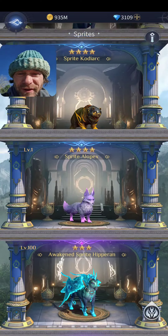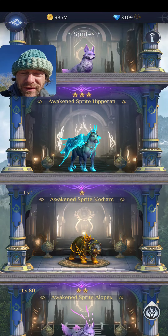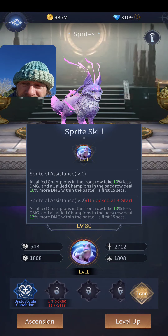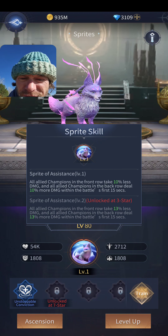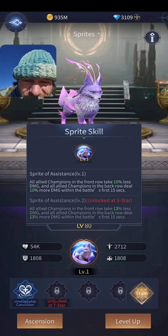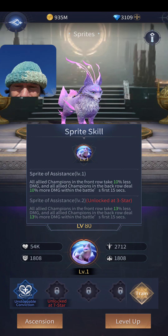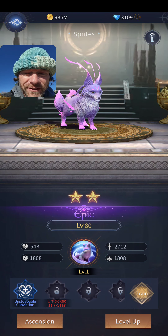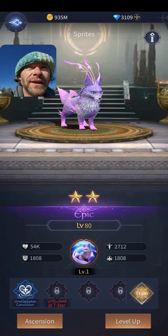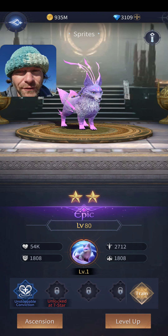With my sprites I focused on the highest-leveled ones. I use the original Sprite Hippogriff at six stars, the Awakened at only three stars, and the Awakened Alopex — its ability gives all allied champions in the front row 10% less damage and all champions in the back row 10% more damage for the first 15 seconds, upgrading to 13% for both. I like this a lot, but it's my lowest-leveled sprite. The stats are tiny — 2.7k Strength versus 44,000 on another — so level matters a lot even when the ability is great.